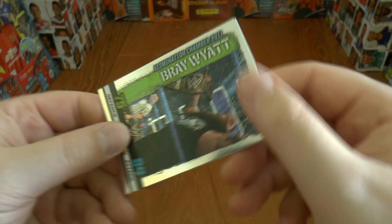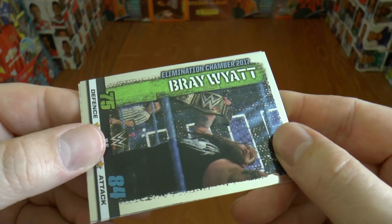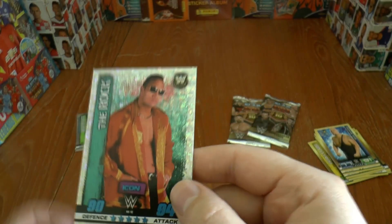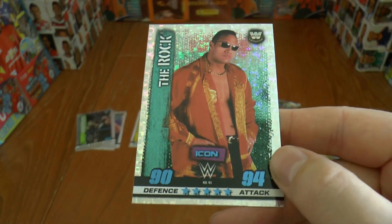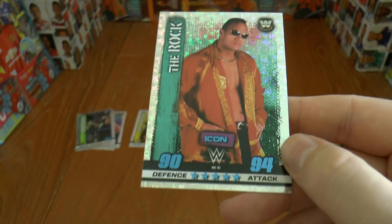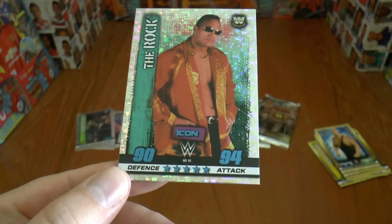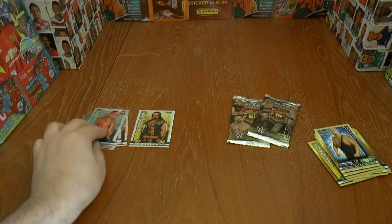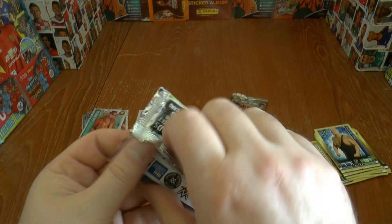Then we've got our insert here of Bray Wyatt during the Elimination Chamber in 2017, and our next icon card is of The Rock — and what a rating: 90 defence, 94 attack. Not many of the cards in the collection are going to beat that during the game.